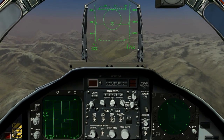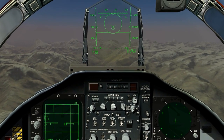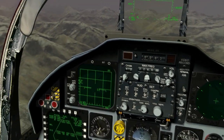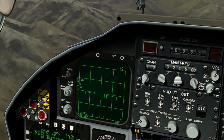Previously we have been using RWS, or Range While Scan. Now we're going to switch to a different mode called TWS, or Track While Scan. This is going to allow us to track multiple targets. It will also allow us to fire on them simultaneously using the AIM-120 AMRAAM.